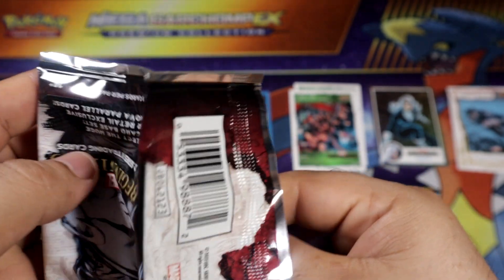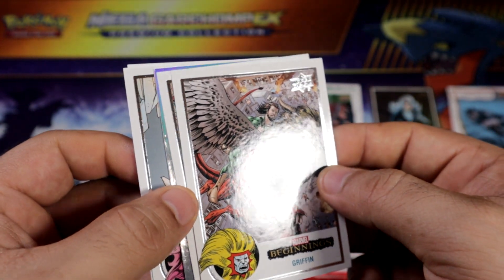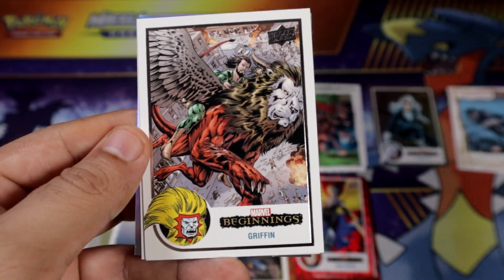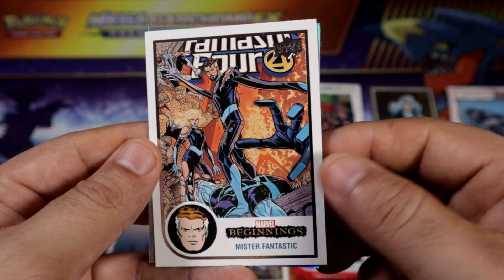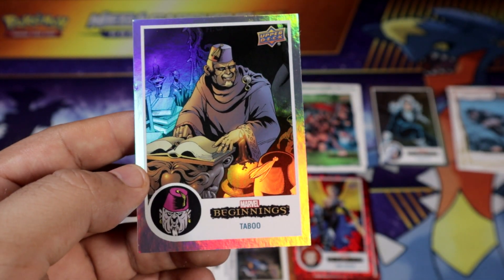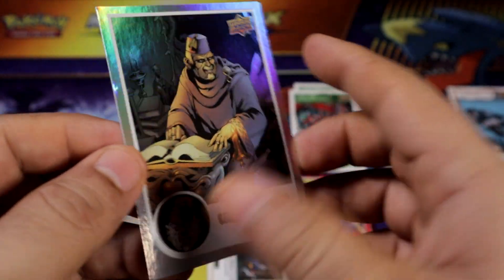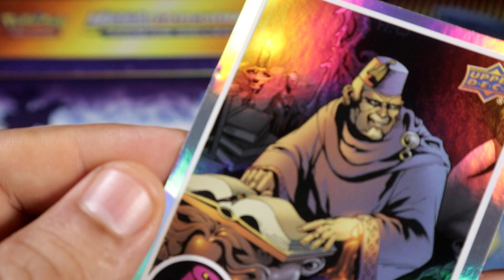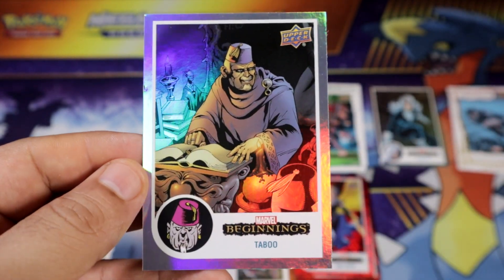Looks like we got a blue here — oh wait, a foil? I think we got a silver. We get a silver. I don't think I've seen this one that many times either. In the hell — Taboo? Yeah, I definitely haven't seen this card that many times for sure. It is damaged as well, a little bit. Sadly, as you can see, it has punch-in damage. Goodness. If this card goes for a buck...